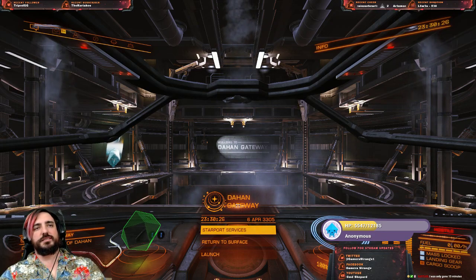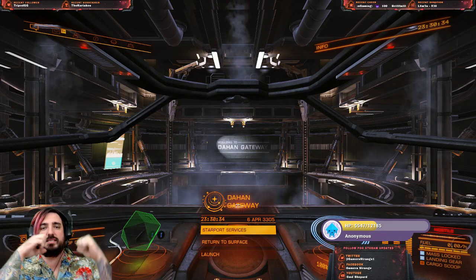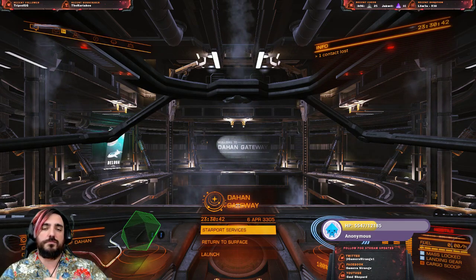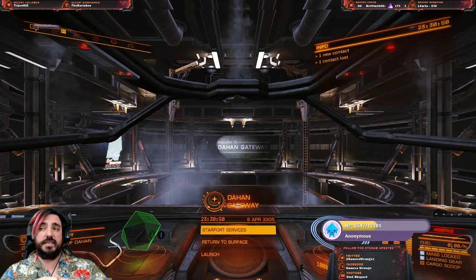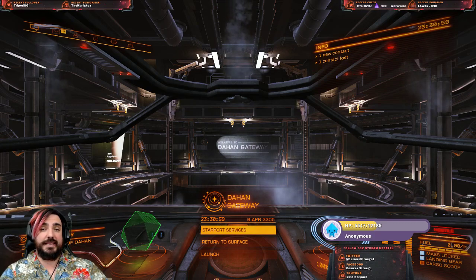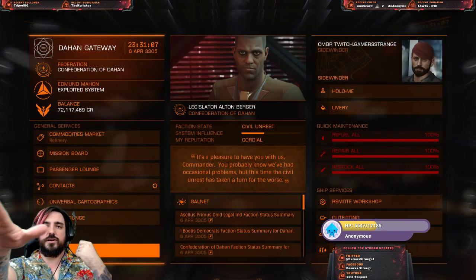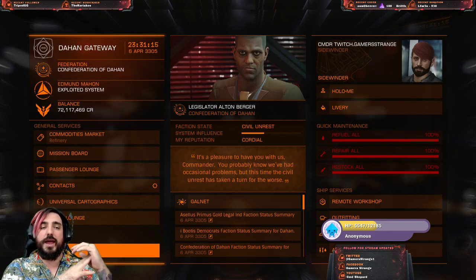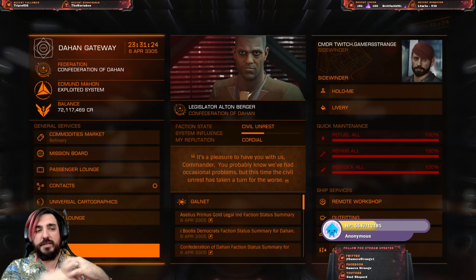Welcome everyone to another episode of the Strange Expedition here on YouTube. We're going to be doing Elite Dangerous rags to riches - a modern version of a guide another content creator did on how to go from nothing into having a bunch of money. We're doing this for the modern version, Elite Dangerous Horizons. Our current balance is 72 million 117,469 credits - that's the floor we cannot go below, since every player starts with 1,000 credits.